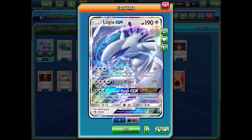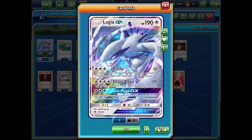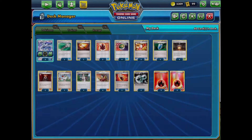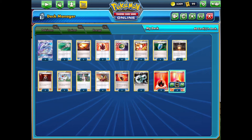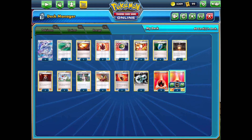There's also an attack called Psychic, which does a base of 30 and can deal additional damage based on your opponent's active Pokemon's energy. This can be nice to use after a Pelagic Blade, considering we can't use Pelagic Blade the following turn. I have 4 copies of the Lugia GX here, as it was a ladder reward previously, so I've accumulated a whole playset.